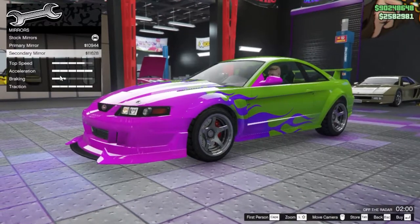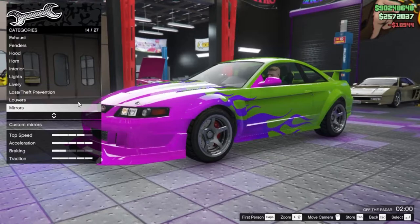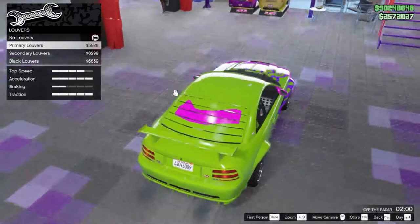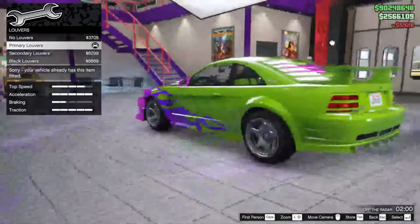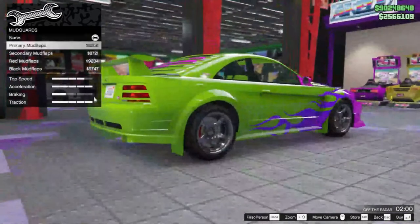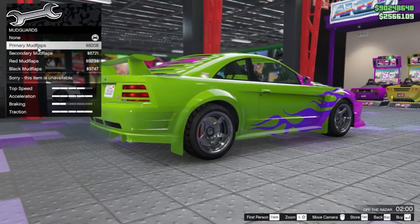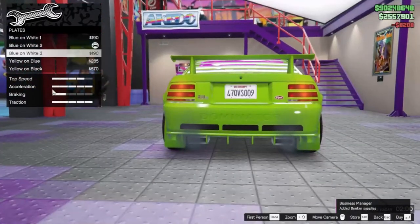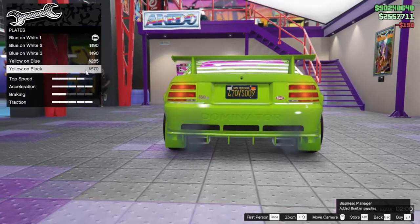For mirrors you can choose primary or secondary color. With this livery it will automatically change the color. For the primary louvres you can choose primary, secondary, or black — I'm gonna go primary. Mudguards are available too, I'll keep mine primary. You can also change the plate color.